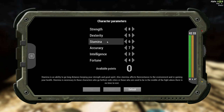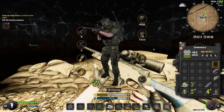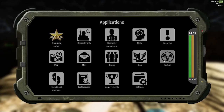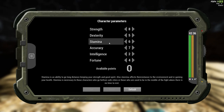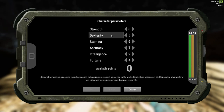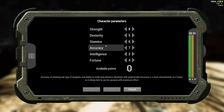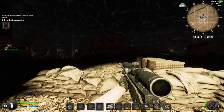So for my build we've got 8 Strength, 5 Dex, 6 Stamina — that's your flat stamina. 7 Accuracy so you can use the L96. 2 Intelligence — no one cares about intelligence. You need the Dex for your Vepa 12 shotgun and also for your L96. You start off with around 5 or 6 Strength, get that up to 8. Get your Accuracy first, then your Dex, then your Strength. That's the attributes — and that's the build, basically.